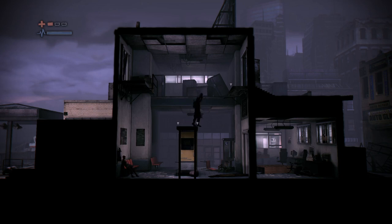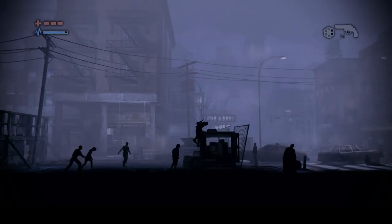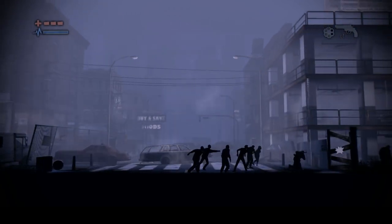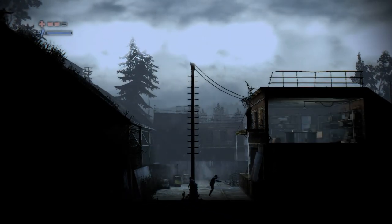The atmospheric platformer has many environmental puzzles and hazards to figure your way through. The infected zombie-like creatures present a constant threat to your survival. You start with only your wits, but will soon come across weapons as you get further along. Ammo is very limited, so your main tactic will be avoiding threats or using environmental hazards to dispatch them.